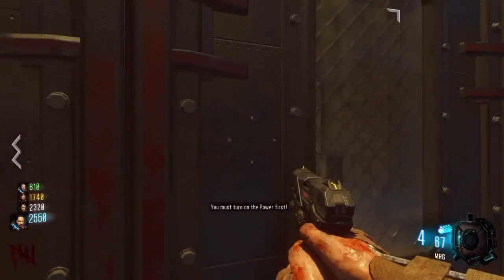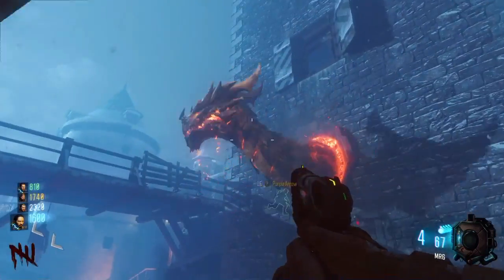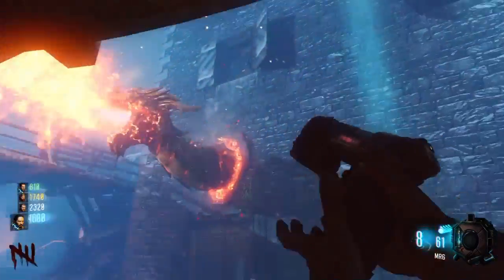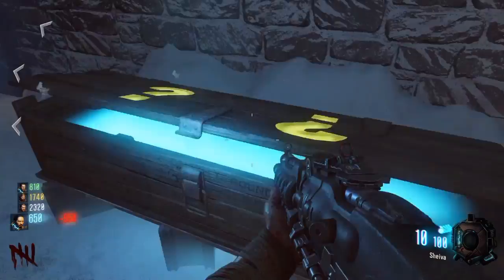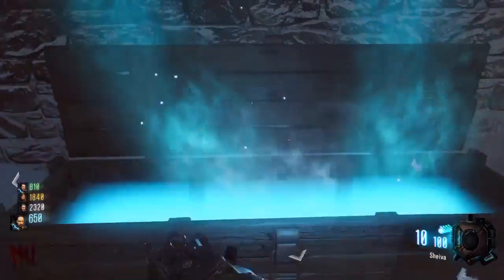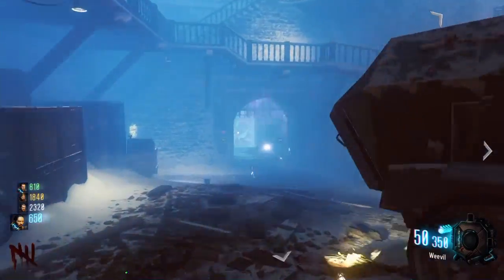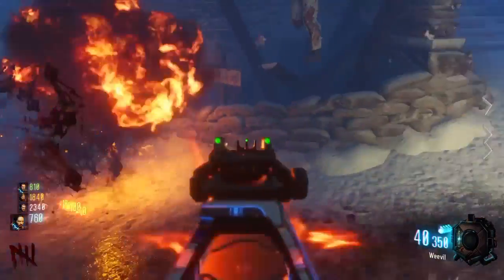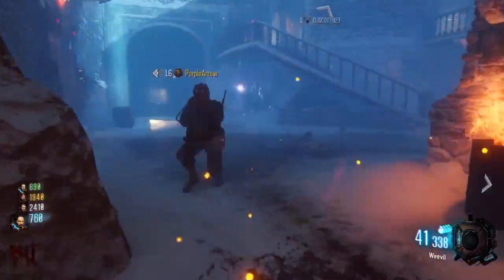It looks like it's gonna get pretty hard too. Where the heck is the power? Good thing I got some money for the box. What the fuck is that? The motherfucking Shiva - you're gonna give me the Shiva out of all guns in this box? The weakest gun in there? Give me something better.